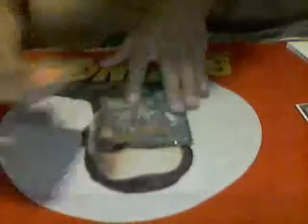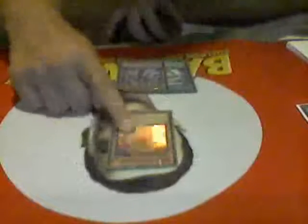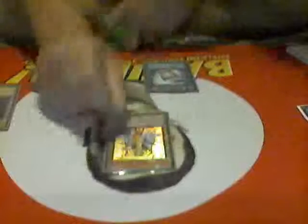Normal Summon Edea the Heavenly Squire, use her effect to summon Eidos from the deck, activate Eidos' effect for an extra Normal Summon, tribute summon Aether, use Aether's effect sending Pantheism and Prime to the graveyard — you have to send those two or else the combo just does not work. Then you're going to special summon Erebus from the deck.